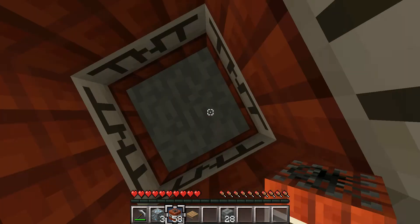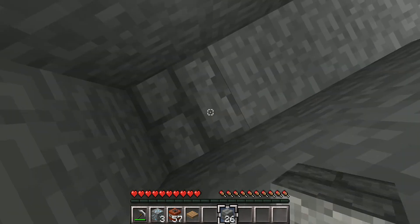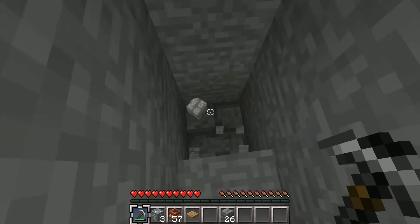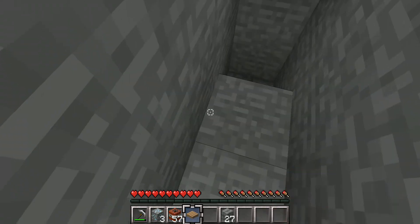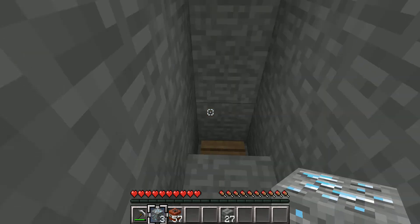This much TNT will kill someone that doesn't have armor on. Dig up, dig down that block, and put the pressure plate there.